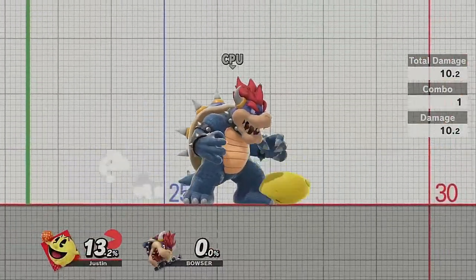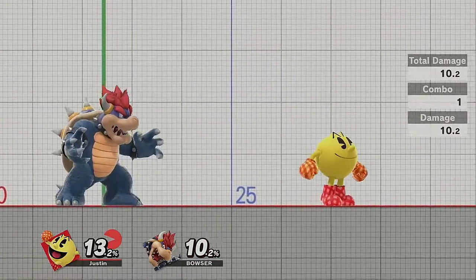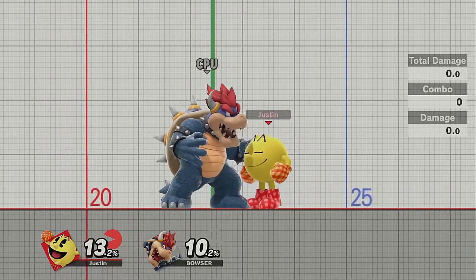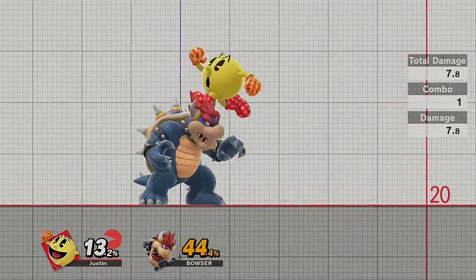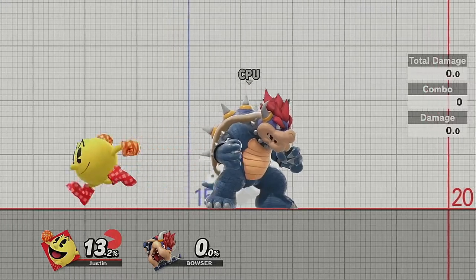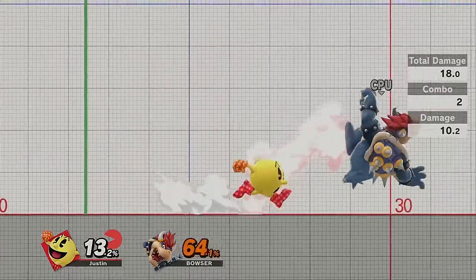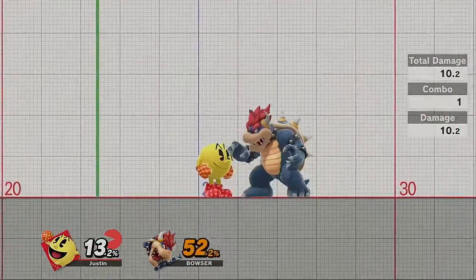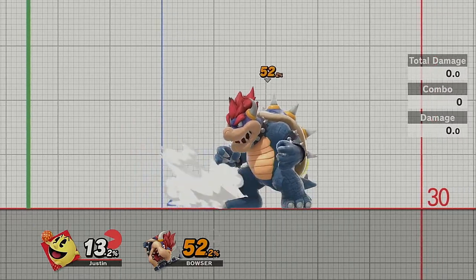Let's talk about aerials because Pac-Man's aerials are some of the best in the game. First, nair does 10 damage and comes out frame three — technically frame six because of the three-frame jump squat. Nair is incredibly good out of shield, it can combo break, and it's really just a great move. It also has the potential, if you land with it, to combo into grabs, fairs, and other things. Hit one falling nair, chain it into a fair, then another nair, then an up throw, then an up tilt, then an up air — and that's 52 damage.